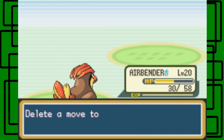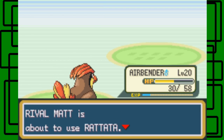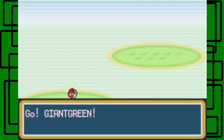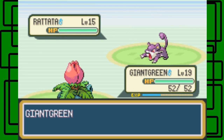Airbender wants to learn Whirlwind. I will not let you learn Whirlwind, honestly. No. Okay, we're switching over to Giant Green.